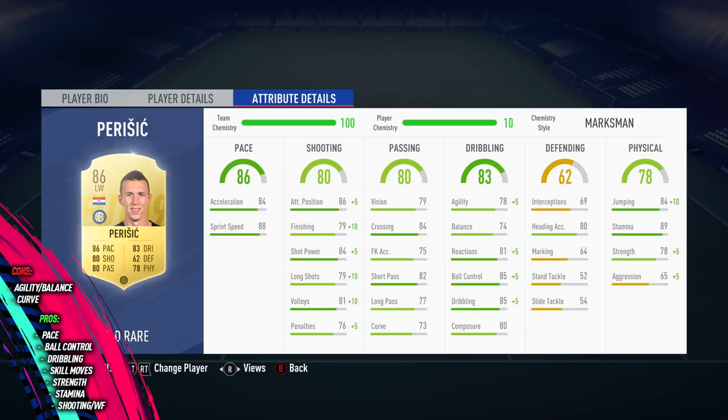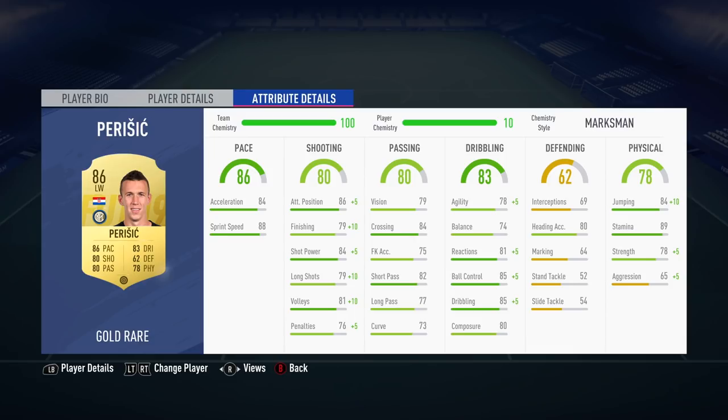His stamina is fantastic — 89 stamina in game means he will last all game long. But the best bit about Perisic is his crazy good shooting: good shot power, good finishing, great long shots and volleys, and the fact that he can do it all on the 5-star weak foot — just as comfortable on each foot — is just my favourite thing about him. There you go guys, that is the player review for the 86-rated Ivan Perisic on FIFA 19 Ultimate Team. Hope you enjoyed, thanks so much for watching, and I'll catch you next time. Peace.